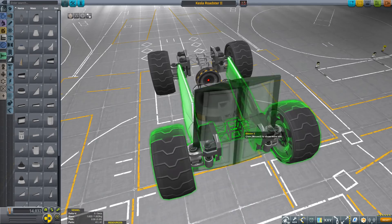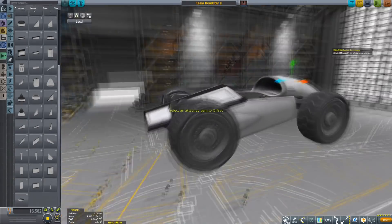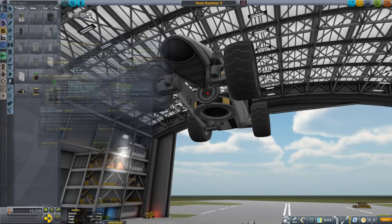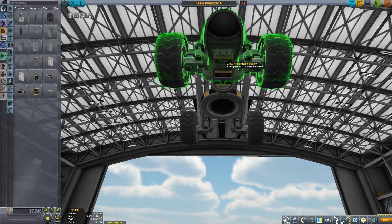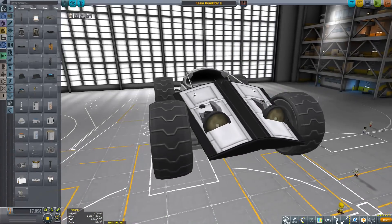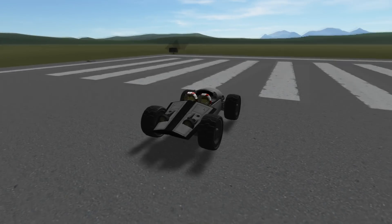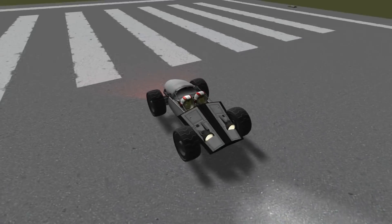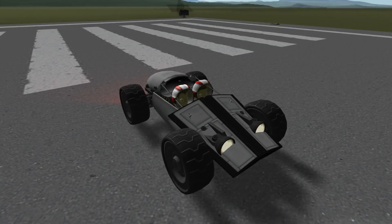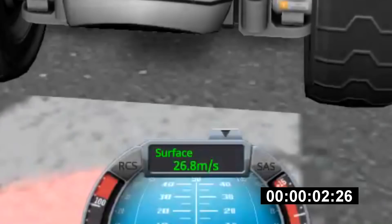Alright, I still need to make some sort of bodywork to actually make this really look like a Roadster. A few more batteries, just in case we run out of power, and of course some lights. This is it — the Kessler Roadster Mark 1. Let's see how it performs. We're still in 3-second territory more or less for the 0 to 60 time.